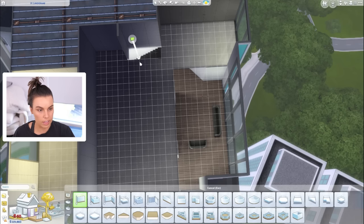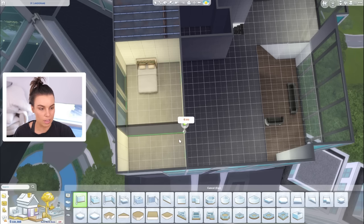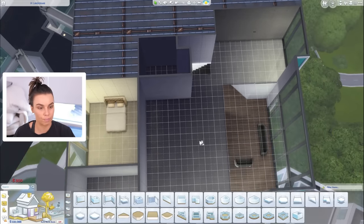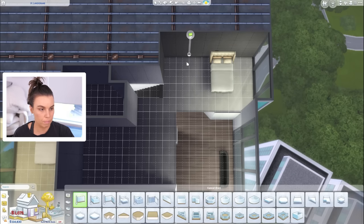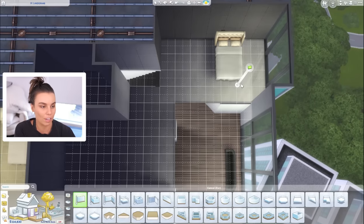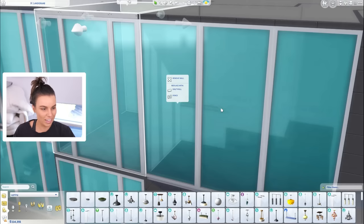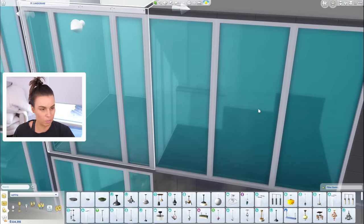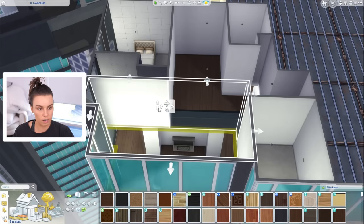Let's put a staircase here. Let's put maybe a bathroom here — that can be like the main bathroom for upstairs. Then this could be a bedroom with a nice big en suite, like the main bedroom. Then another bedroom over here, the bathroom maybe. We could have another bedroom or gym or something, or maybe a second office. We've got the downstairs office and both of these Sims are very career-focused. What is this? Oh my gosh, it's a half wall in another apartment that's sticking through. That's so weird.